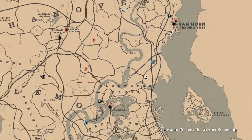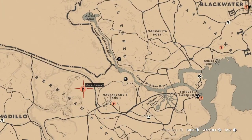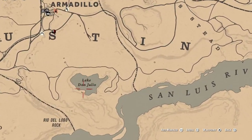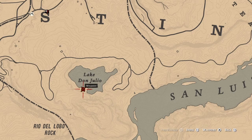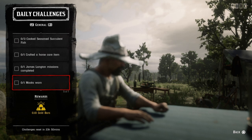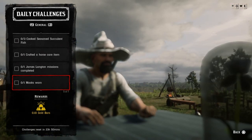One James Langton mission — I can show you where to find him. Mr. James Langton, the bounty hunter. He wasn't at the usual spot in my lobby, but he'll be over here by Lake Don Julio at this little house. Go pay him a visit, do his mission, and that challenge will be completed.